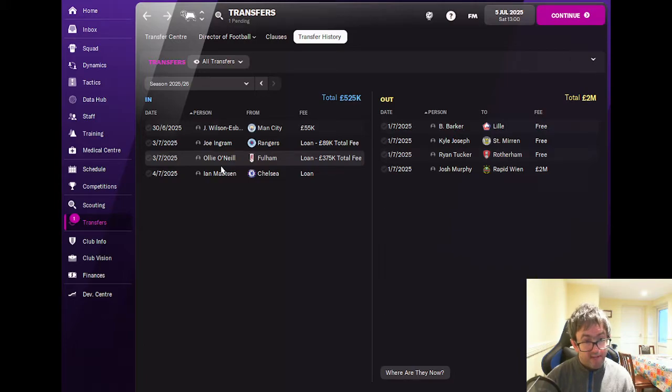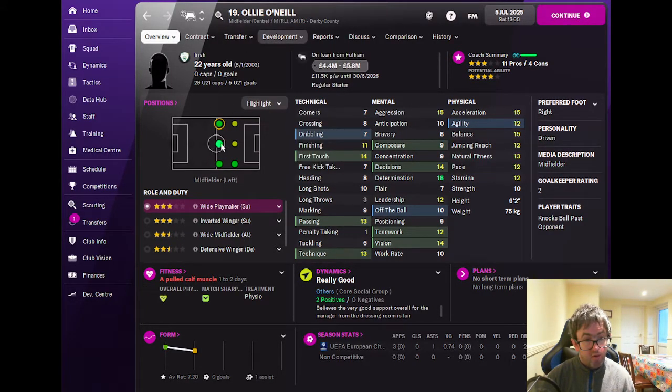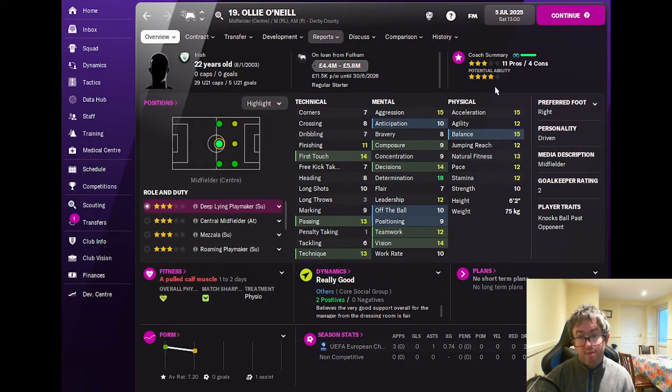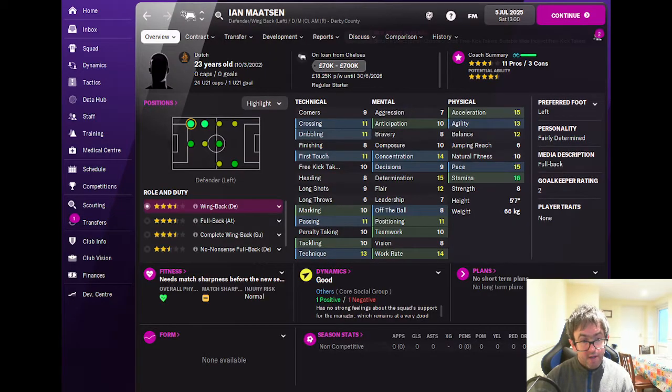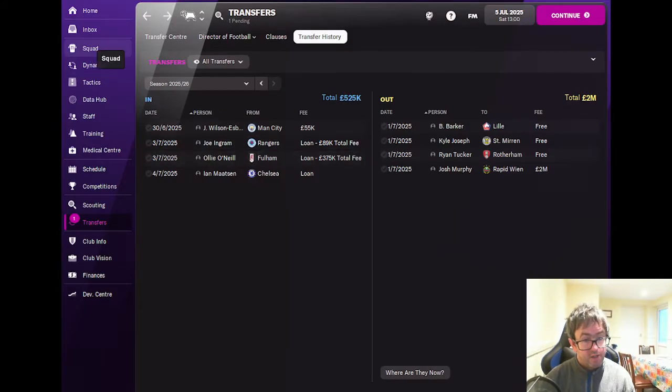Next through the door on the same day was Ollie O'Neill from Fulham — also a central midfielder, three star current ability, four star potential, 22 years of age, a very solid prospect. Finally, we brought in Ian Martin from Chelsea on loan: three and a half star current ability, four and a half star potential, left back, and a key contributor for us this season.